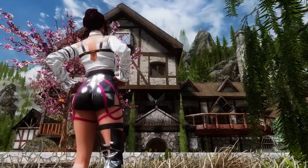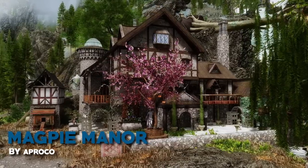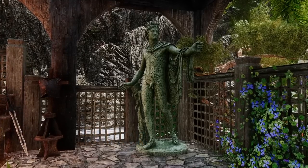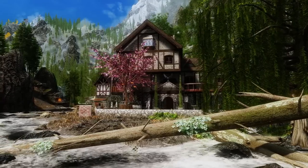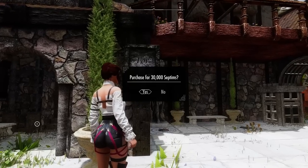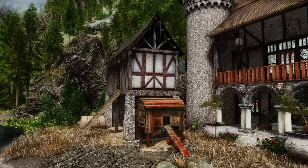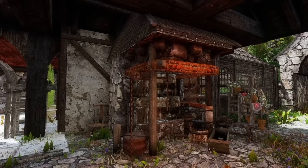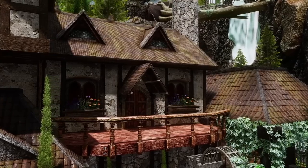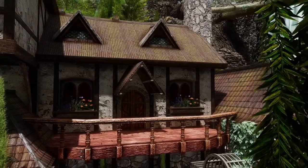I don't usually review player home mods on this channel, but when I do, you know their quality. This is Magpie Manor — a massive manor that is perfect for a scholar, a mage, or even a family man or woman. It's situated somewhere in the Reach, and in order to purchase it you need to save up a little bit, but once you get it everything is yours. It comes with a garden, a chicken coop, a forge, and not to mention that everything is extremely decorated and looks amazing. This mod does take a toll on your performance, but if your PC can handle it, I think it's worth it.